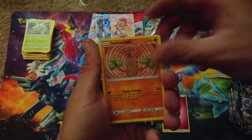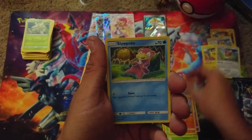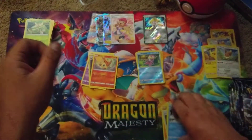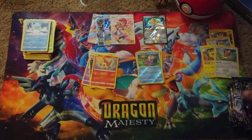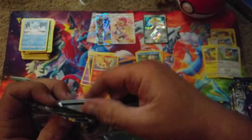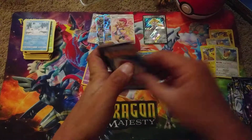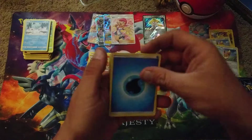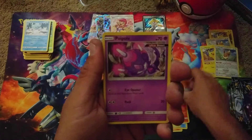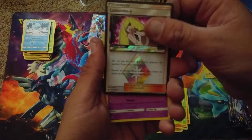Next pack - how about you open it and I show them. We got a Fairy Energy, Sudowoodo, Counter Gain, Gogoat, Combee, Mareanie, Larvitar, Slowpoke, two Slowpokes, Cubchoo, Reverse Foil Slowpoke, and a Victini. Next pack: Water Energy, Whitney, Net Ball, Shuckle, Houndour, Poipole, Larvitar, Tangela, Nincada, a Lusamine Prism Star, and a Shedinja.